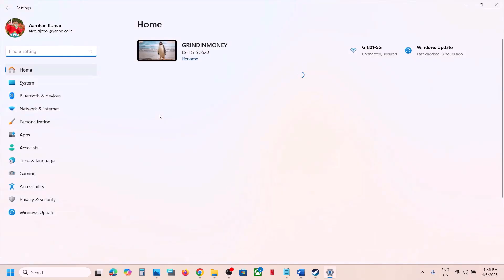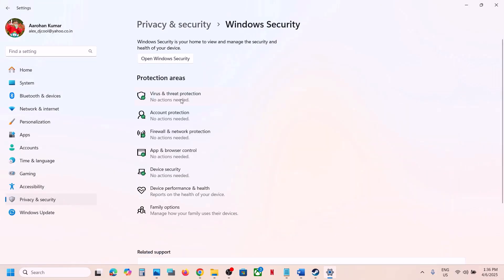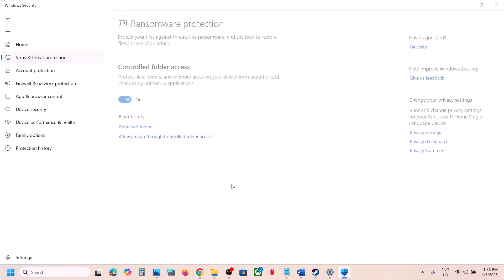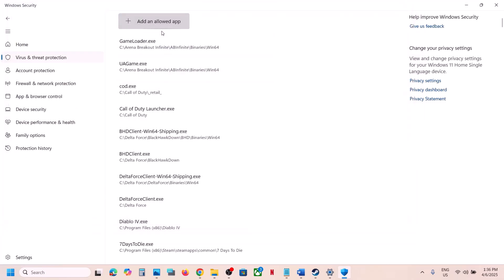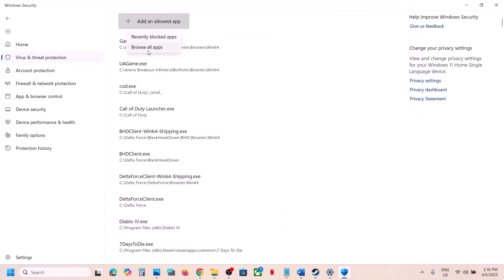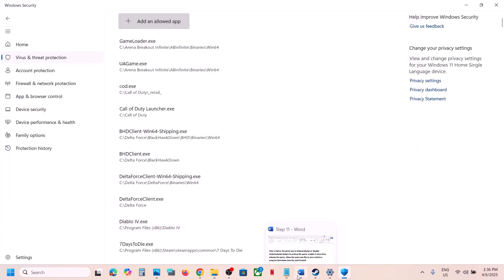If you're using Windows Security, open Windows Settings, go to Privacy and Security (in Windows 11) or Update and Security, then click on Virus and Threat Protection. Scroll down and click Manage Ransomware Protection, then click 'Allow an app through Controlled Folder Access.' Click Yes to allow, then click 'Add an allowed app' and browse to the game installation folder. Select the game exe file and click Open. Repeat for the second exe file and the launcher, then launch the game and check.